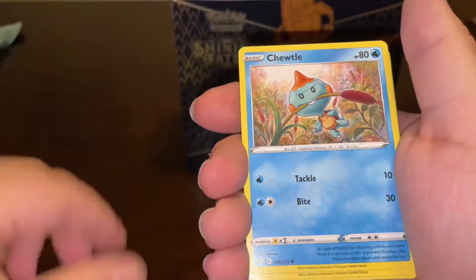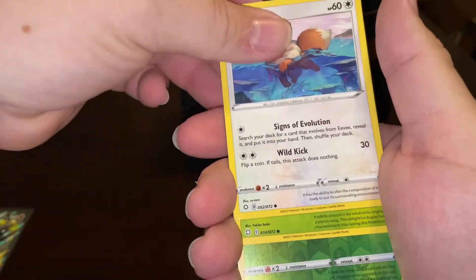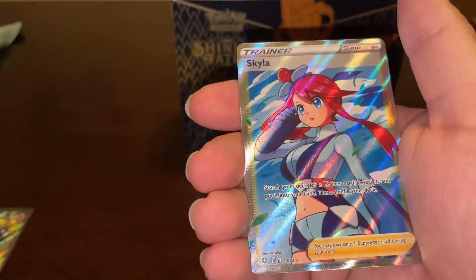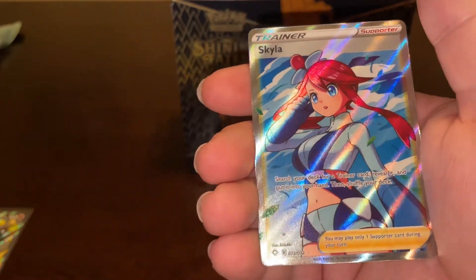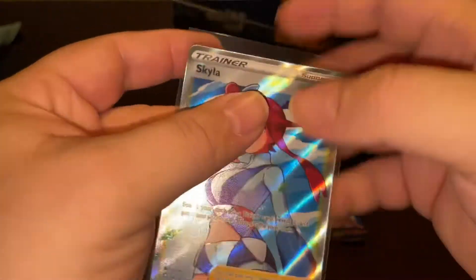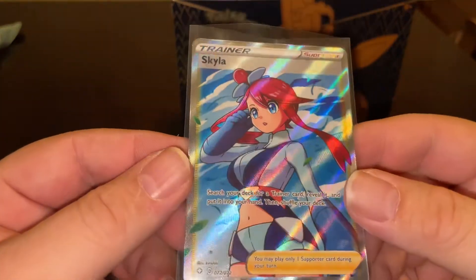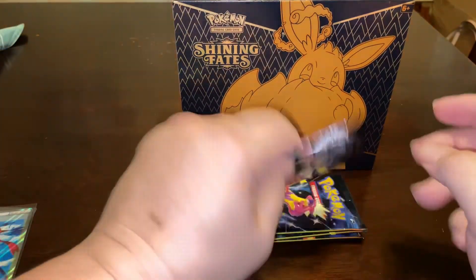Sword. Here's a card. Reverse — it's rude. And a Skyla! That is a pretty looking card. I didn't see that one coming. Wow, this has been a good box so far. I know the trainer card's a little bit harder to come by from the odds, so that is a nice card to hit.